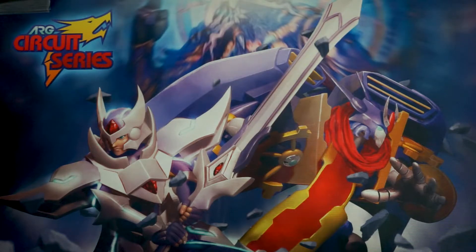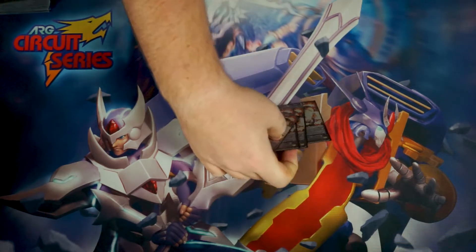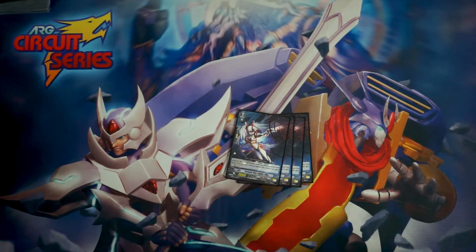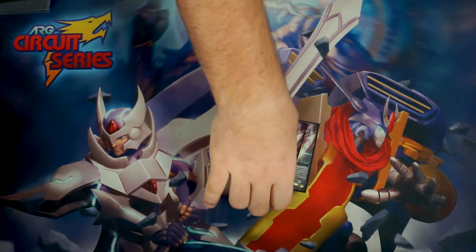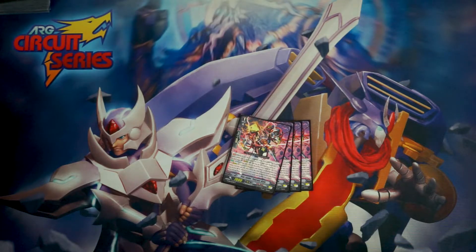Moving on to the Grade 1's, I played 4 of the 3-shield Imperfect Guard because you will more than likely always have 3 cards locked, so you can just draw a card off of it — make it free essentially. I played 4 Zinc. I played 2 of this guy for the on-hit pressure of Omega locking — it's an 11k booster so not bad. And I played 4 stride fodder because the Soul Blast to search out Clothes is just way too good.